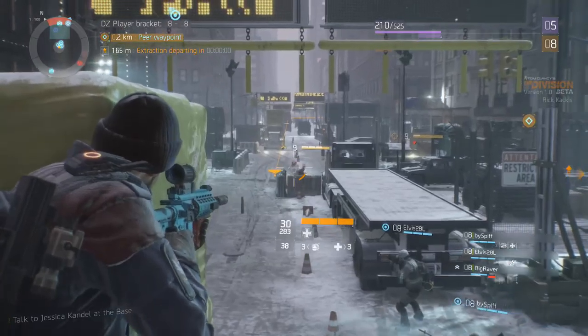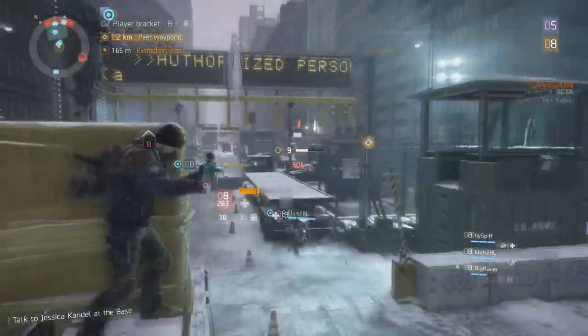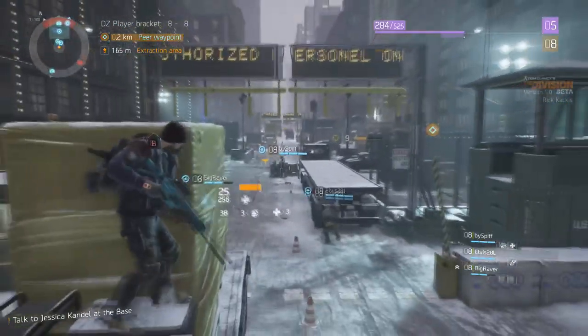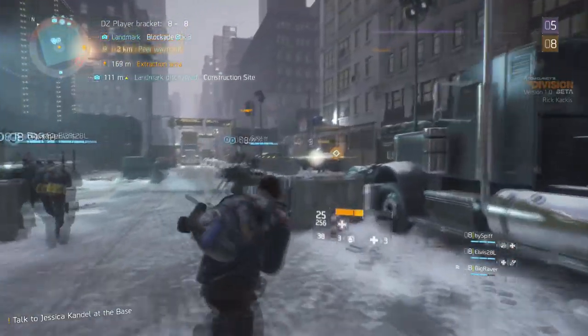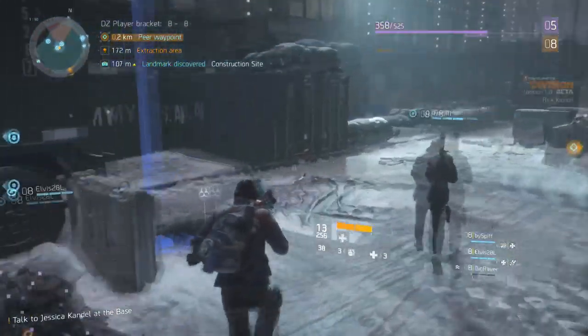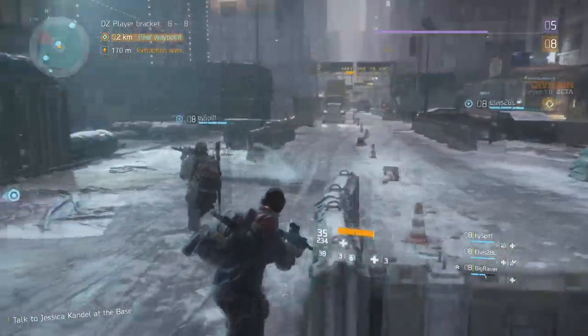However, you have to know that if you die in the Dark Zone — even if you're not rogue, even if you just enter the Dark Zone for the first time and get gunned down — dying will remove a bit of your currency. I remember logging onto the Division, I hadn't done anything yet, I literally spawned into a safe house, walked outside, got gunned down, and lost $200 of Dark Zone currency.